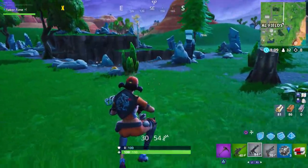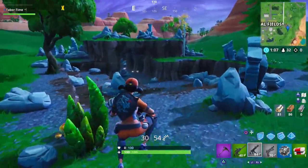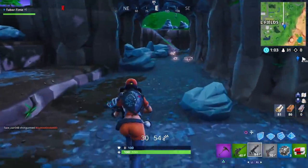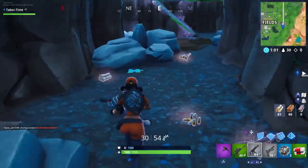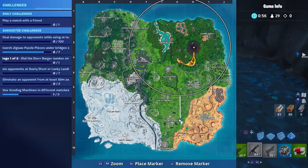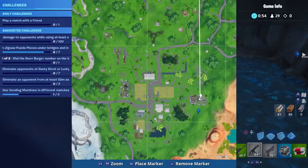We've got another one near Fatal Fields, kind of near the Fork and Knife where we just were. It's over here just to the right of the word 'Fields' in Fatal Fields, and as you can see it pops up. That should be your sixth one if you're following my guide — it's right here.